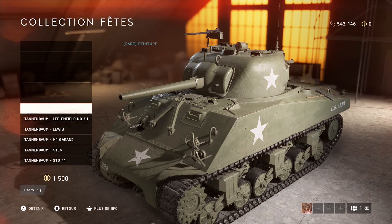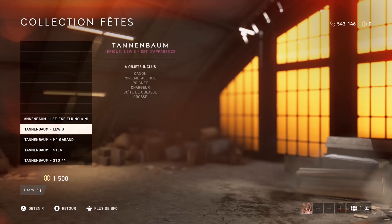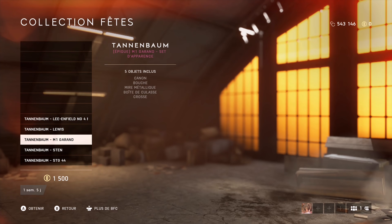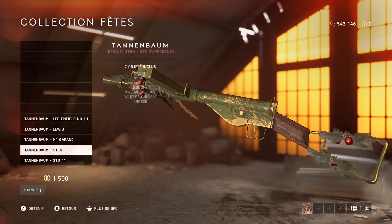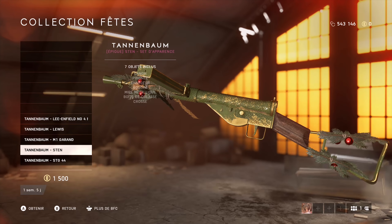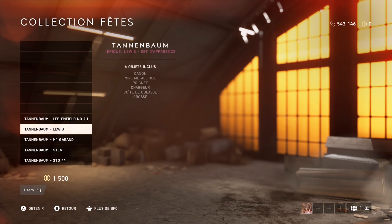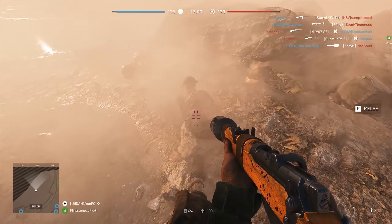After that we got a little bit of the Christmas skins, which seems to be a 1500 points bundle that includes more items. Of which half don't work at the moment, but we can at least look at the golden Christmas skins for the Lee Enfield, the Lewis Gun, the M1 Garand, the Sten, and the STG 44. The player skins themselves aren't visible yet.